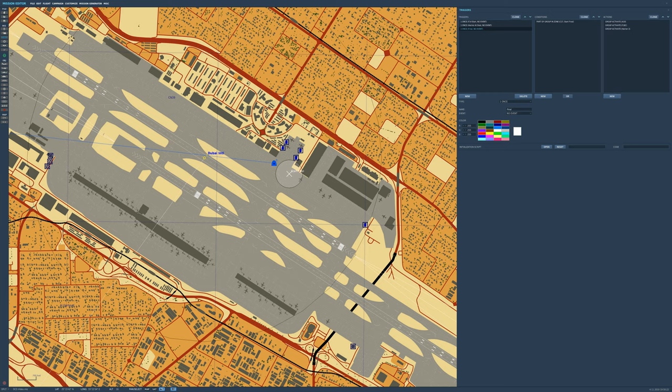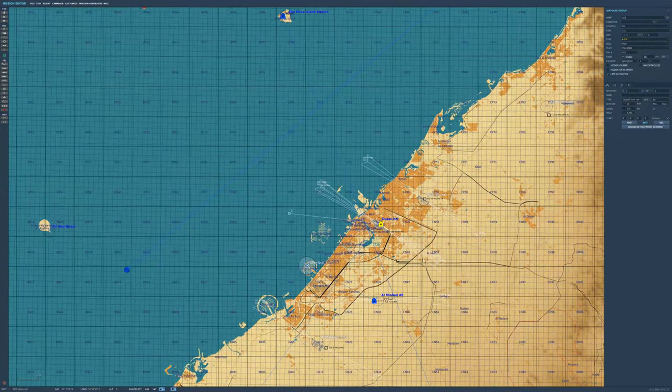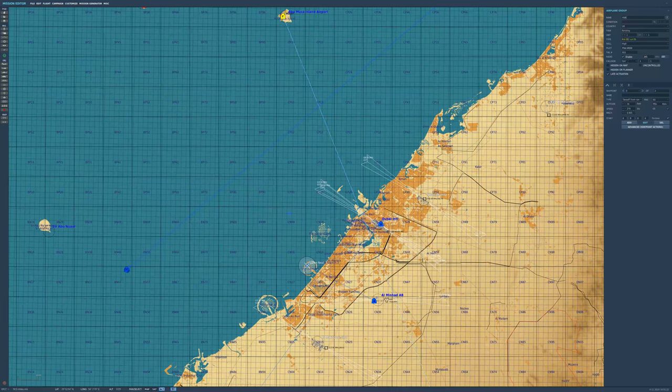The trigger is called 'final.' It uses part of grouping zone — group is the C-17, zone is 'start final.' When the C-17 enters that trigger zone it activates the final three aircraft using group activate. These three aircraft all have late activation ticked, meaning they won't appear on the map until triggered and will just pop into the mission. I wanted to show them pop in rather than using uncontrolled, to demonstrate a broader way of doing things.